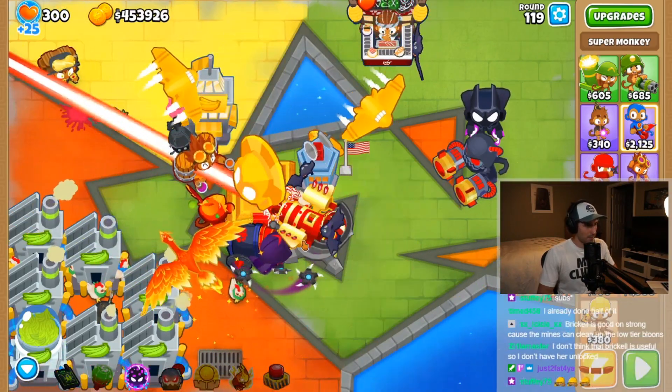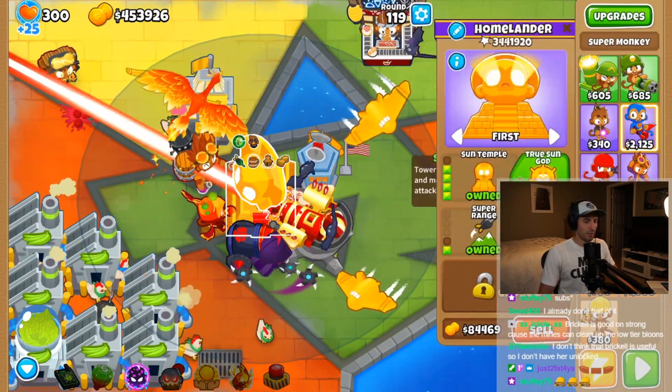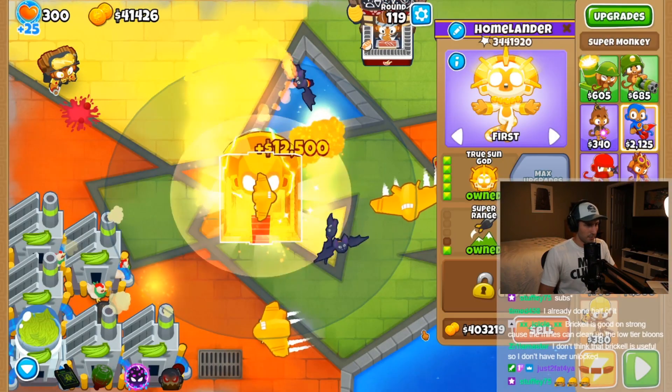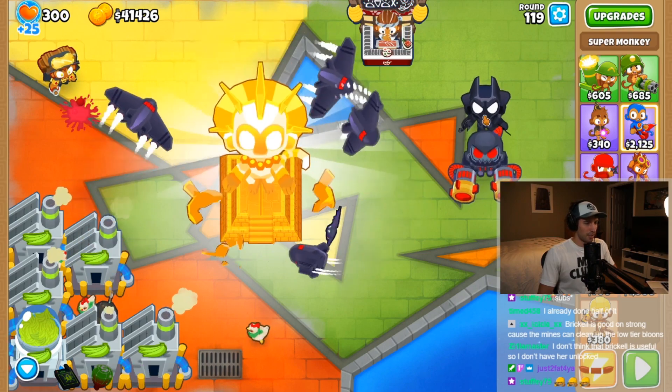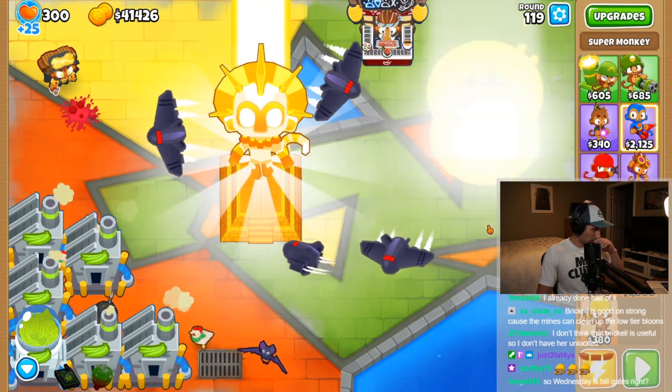Then upgrade the temple to a 5-x-x Sun God and it'll transform into a VTSG if you did everything right. This is a staple of every freeplay run when you are trying to get into rounds 300+, but that is how you can get the VTSG in BTD6.